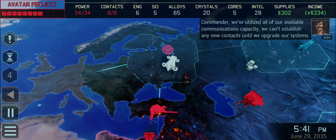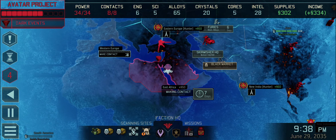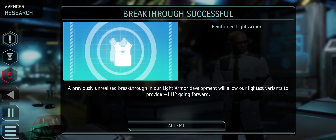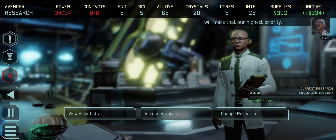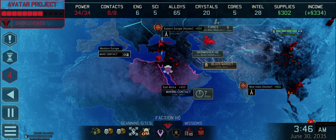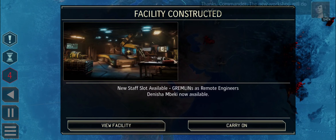Dr. Shen confirms we can't establish new contacts until we upgrade systems. Lightest variants - I don't know exactly what it does. We've still got the inspired on the data cache, so we'll make that our highest priority - that'll refill the Intel we've just spent. We will get more power and more contacts once the workshop is complete. The new workshop will do just fine.